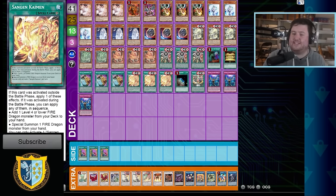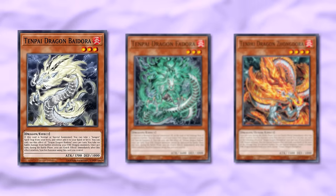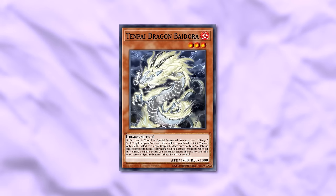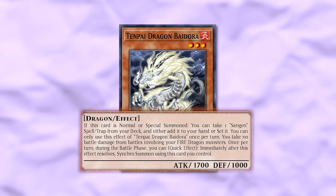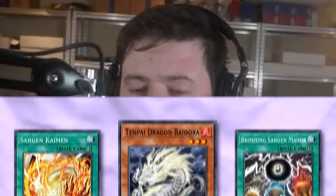Let's go through the seven new cards and understand exactly what they do. We've got three main deck monsters. The first one is Tenpai Dragon Bydora — it's a level three fire dragon. When this card is normal or special summoned, you can take a Sengen spell or trap from your deck and either add it to your hand or set it. Both of your spell cards are going to be Sengen cards, so for all intents and purposes this is Stratos.